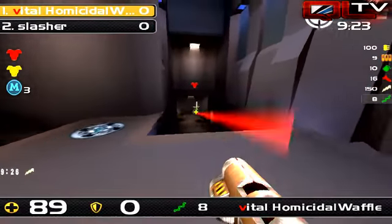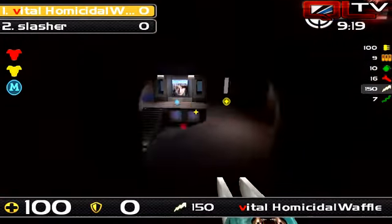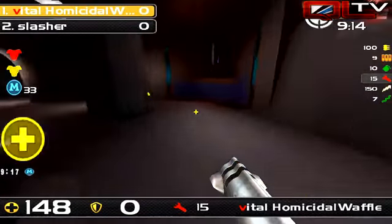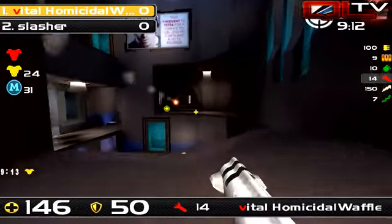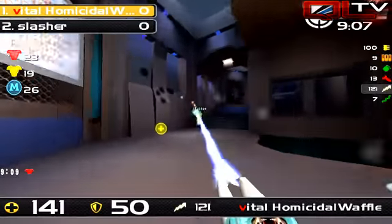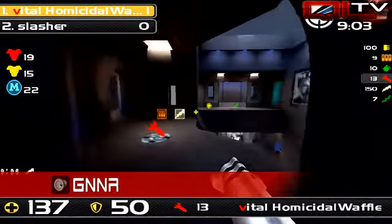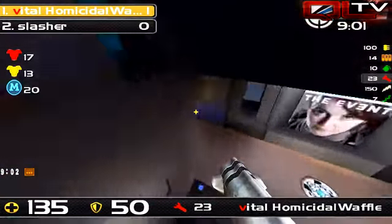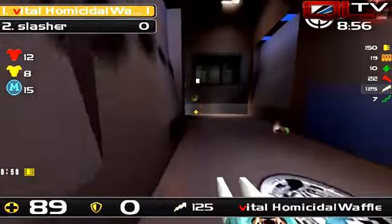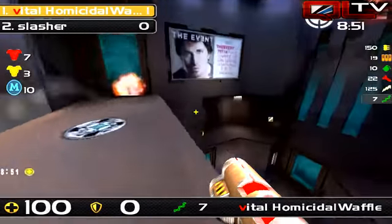Slasher can definitely turn that damage back around with solid rails. Homicidal's setup is kind of falling to pieces as he's taking damage from Slasher's rail. Slasher is able to collect the red armor. Homicidal Waffle is up by one at the moment, walking into a handful of nades, chasing through the teleporter. Could backfire for him — dropping down, I really wonder how familiar he is with the teleporters on the map.